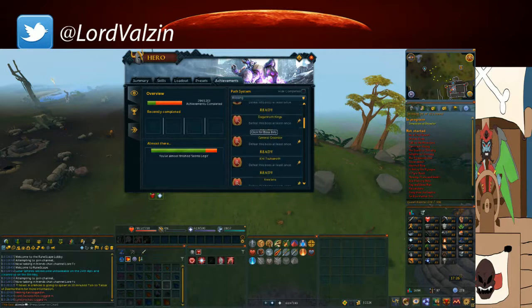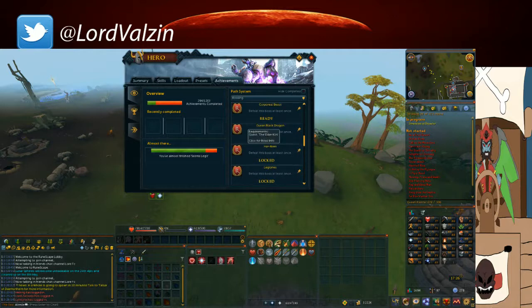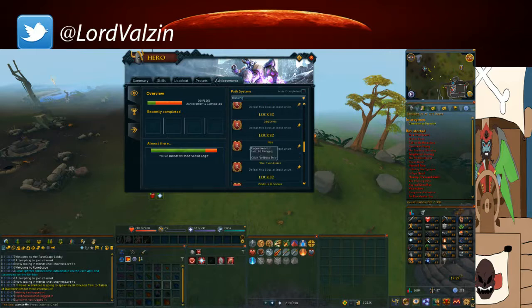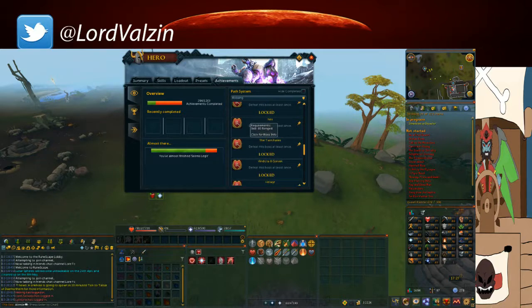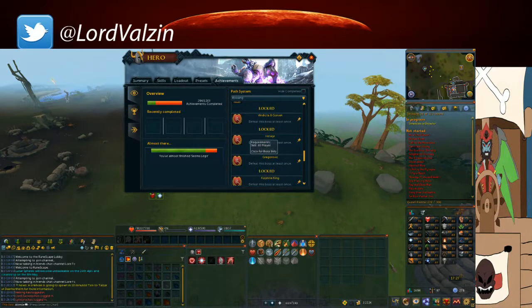As you can see here there's the Queen Black Dragon, which requires level 60 Summoning which I don't have on this account. Then Araxxor, which requires the Elder Kiln. The Legions require 95 Slayer. The Twin Furies, Vindicta, Helwyr, and Gregorovic all require 80 in a relevant skill.